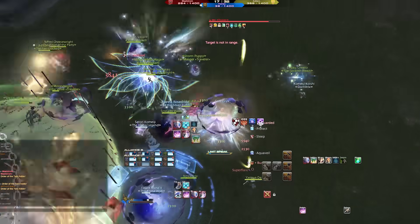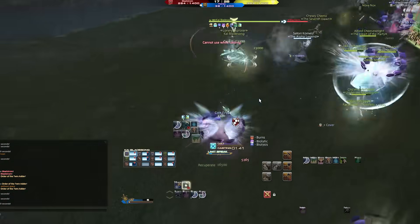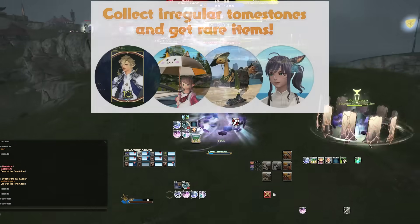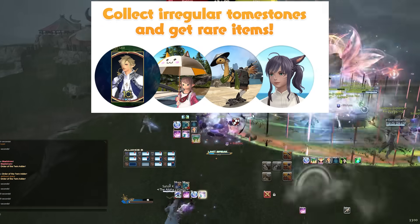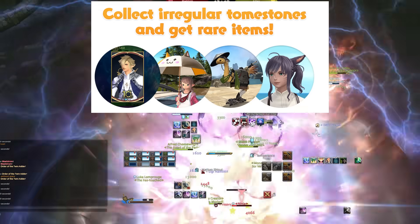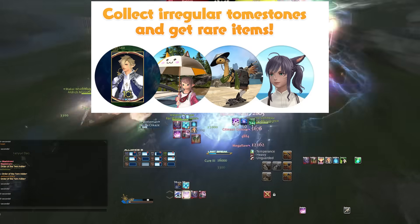If you're grinding out tomestones, you are going to naturally find a lot of these. If you just do your dailies you will probably happen across a ton of them. Now let's go quickly over the rewards — the two unique rewards from this event are going to be the 10th anniversary Ferrimers kit and the Fat Cat Parasol.